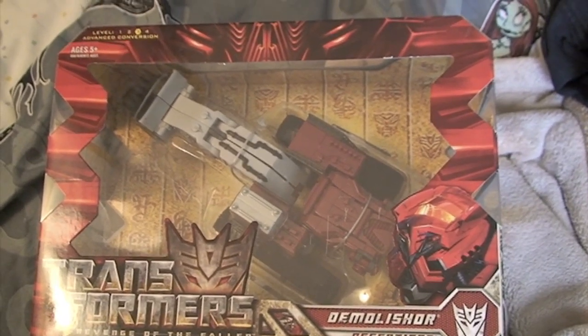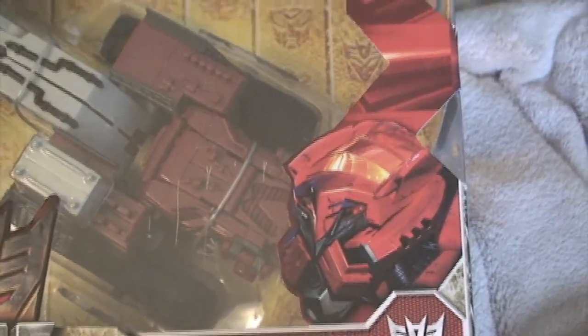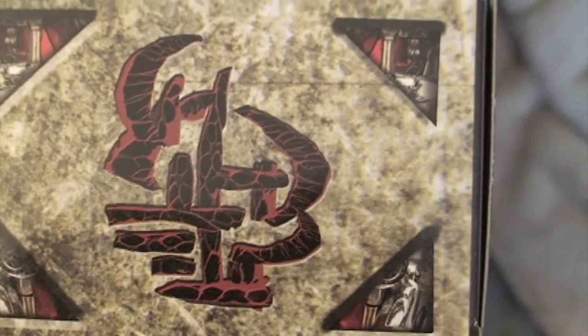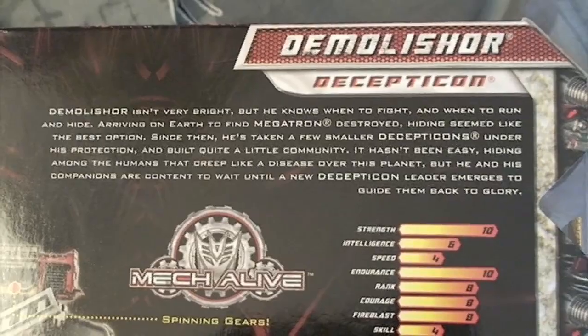Here you can see he's in the package — very nice packaging. I like that Decepticon logo right there and it says Demolisher. He has a very Bone Crusher-style head. There's a Cybertronic Japanese-type symbol, and it says Voyager Class.